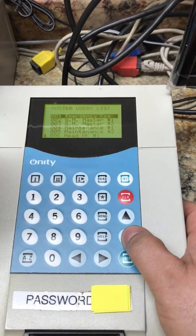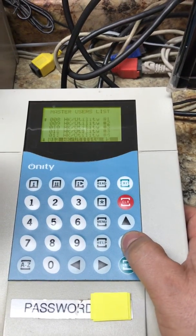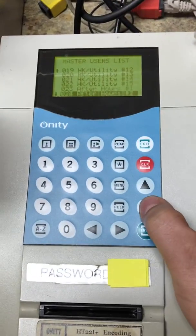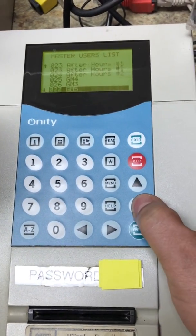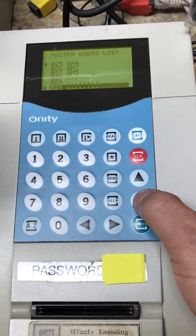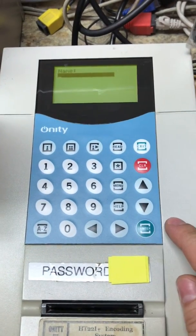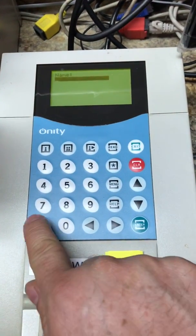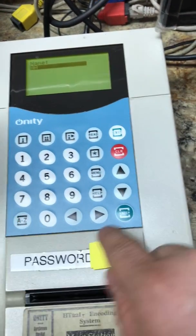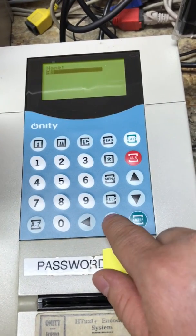There is a list of all the people that have a master key. You want to make a new one. Find one that doesn't have a name, click enter, or you can go to add new and click enter. Right here for the name, you can put the name using the letters — let's do Anna. Click A, click again, and with the arrows you can change whatever name you need.